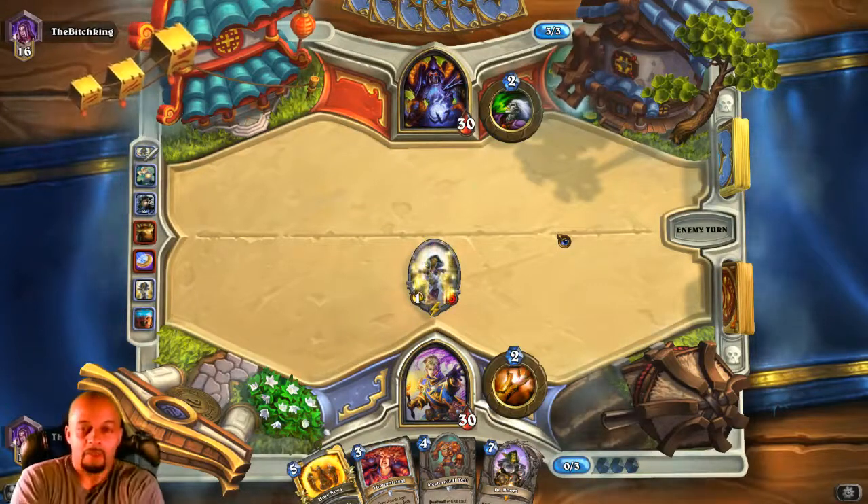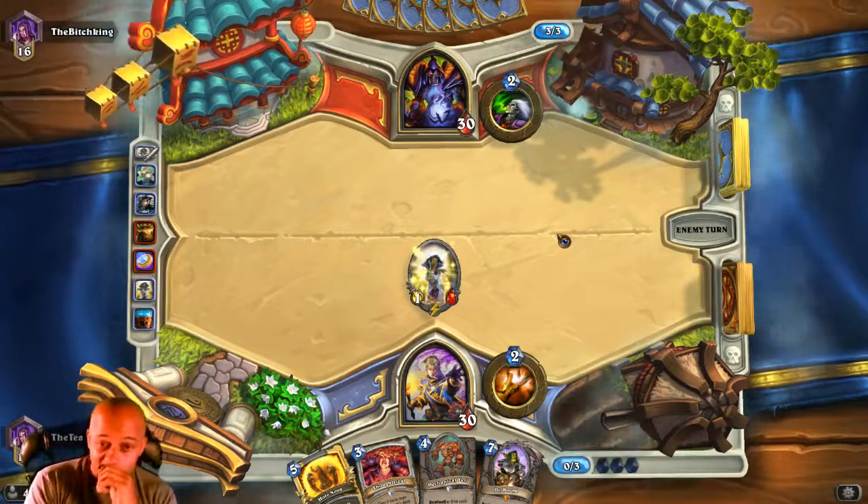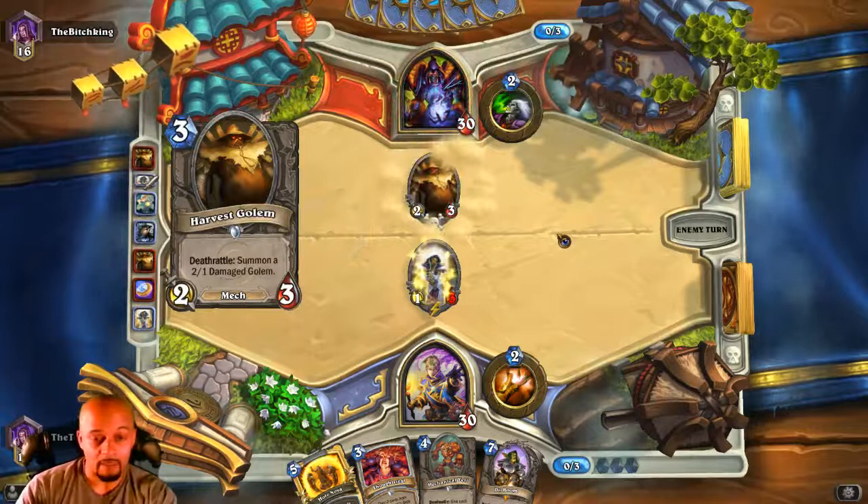So he's gotta use a Dark Bomb if he wants to kill it — if he has it. If he doesn't have it, I'll get a card. He doesn't have it, so I'll get a card.